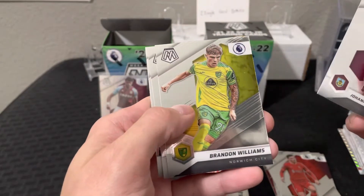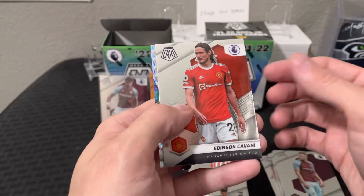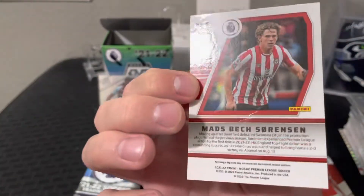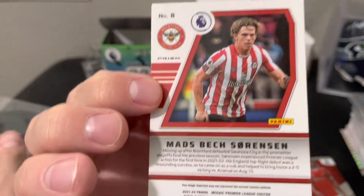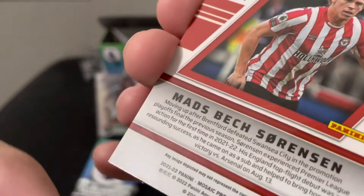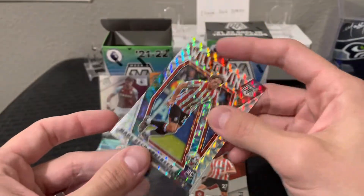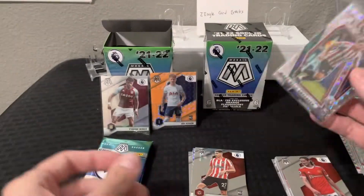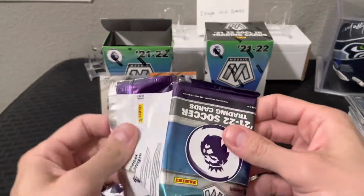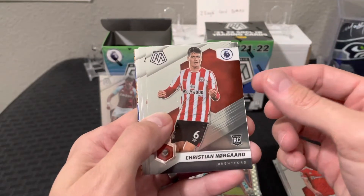Johan Berg, Brandon, Raheem, Joe, Edinson Cavani for Manchester United, and a Will to Win rookie card of Mads Bech Sorensen from Brentford Football Club. Oh, damn, look at the damage on that — that came out of the pack wrong. Man, Panini — I'll tell you what — Panini's quality control has gone down the tubes. I think ever since Fanatics got the future license, they're like 'yeah, screw it, we don't care anymore.' Anyway, Christian Norgaard rookie.